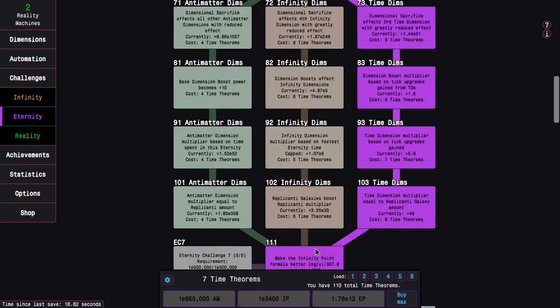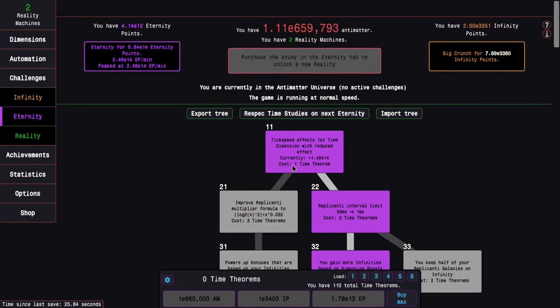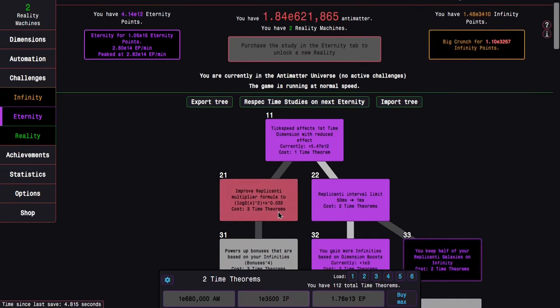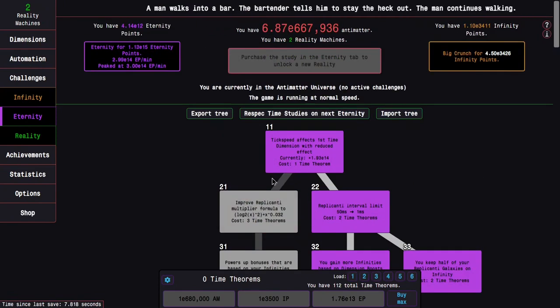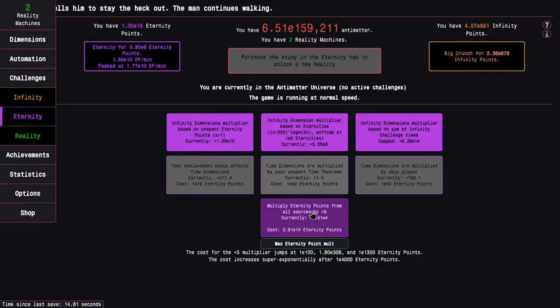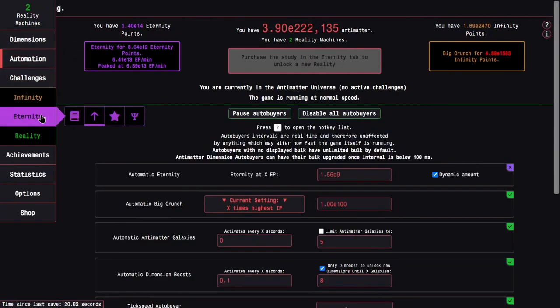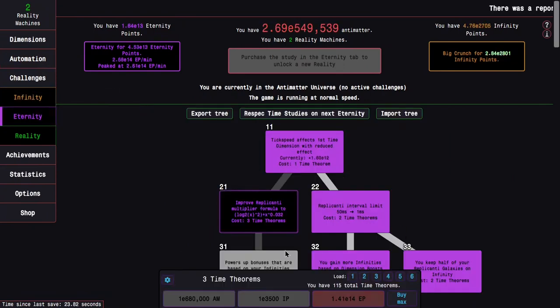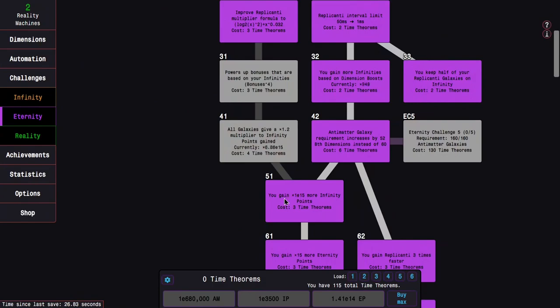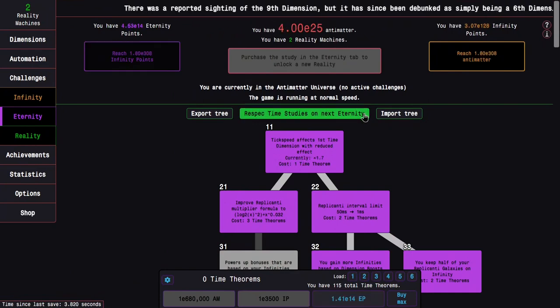Without managing to get any more runs in, I'm able to make it all the way to e3300 infinity points, which means I can get time study 162 in the same run — kind of crazy. This marks the spot where things start to slow down unfortunately, around e14 eternity points. Things slow down pretty massively and I'll eventually become increasingly reliant on eternity grinding, which as we all know, that sucks.